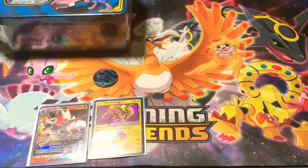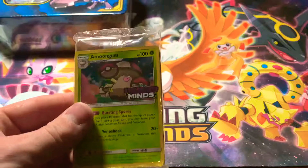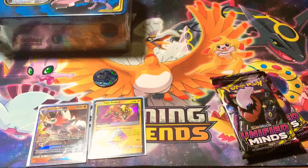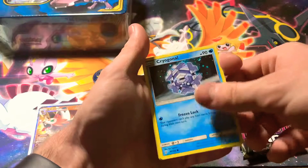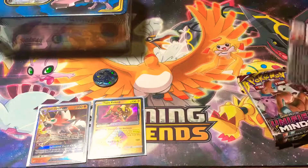Let's get into the Unified Minds Build and Battle Deck Box. We've got the Unified Minds poster with deck building tips, and the Unified Minds Lucario promo card. First pack: Lightning Energy, Oranguru, Weakness Energy, Weakness Guard, Stadium Nav, Yanma, Yungoos, Cryogonal, Litwick, Found a Friend, Drillbur, Wimpod Reverse, and Magmortar — not all that great.